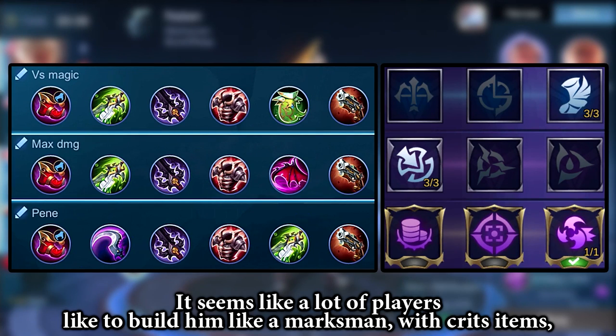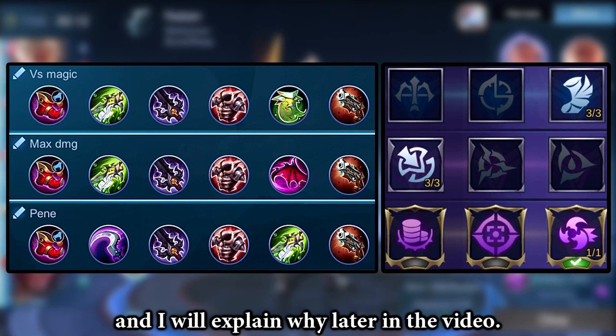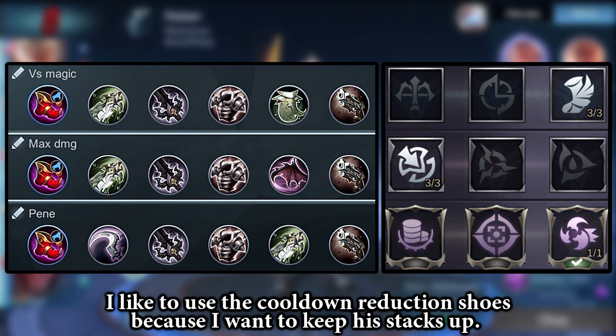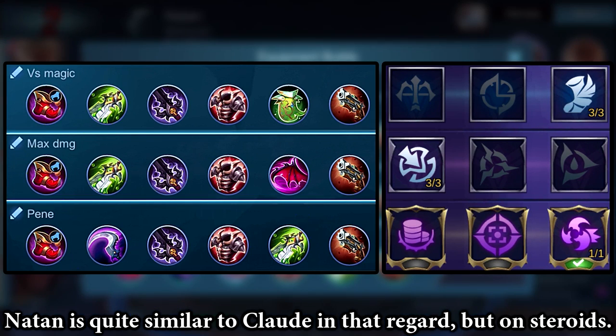It seems like a lot of players like to build him like a marksman with crit items. But I personally think that raw damage is way better, and I will explain why later in the video. I like to use the cooldown reduction shoes because I want to keep his stacks up. Nathan is quite similar to Claude in that regard, but on steroids.